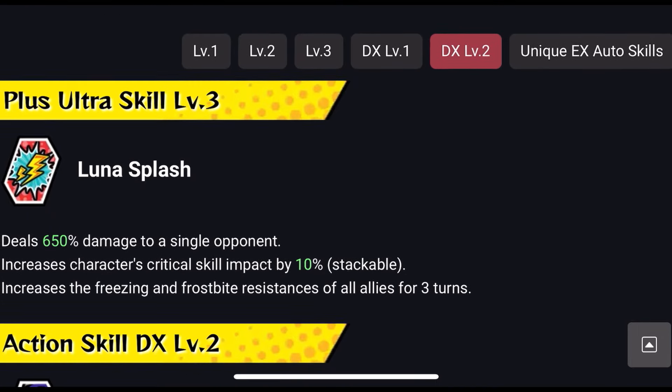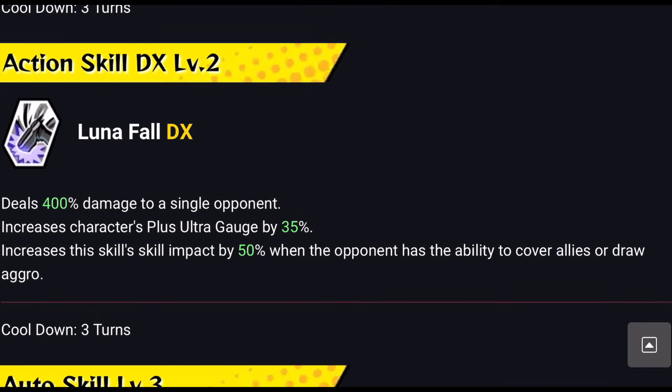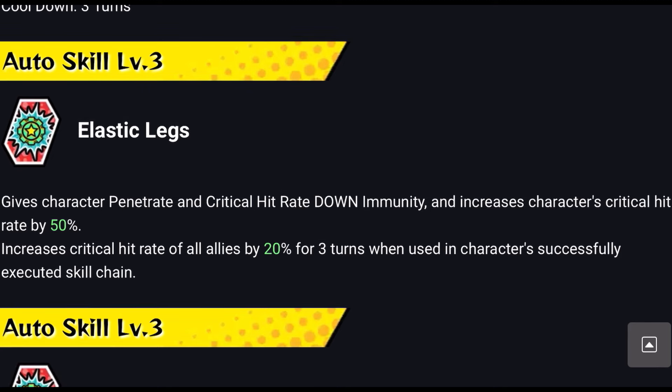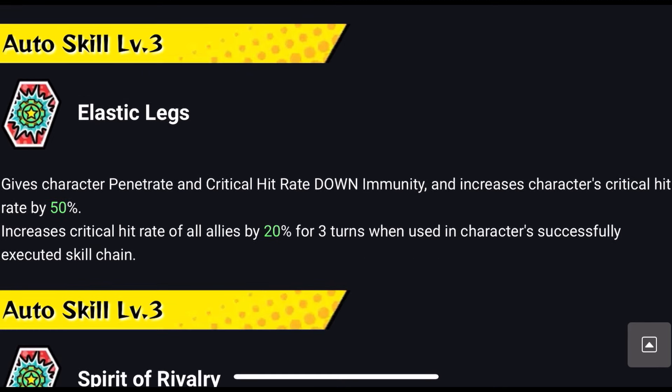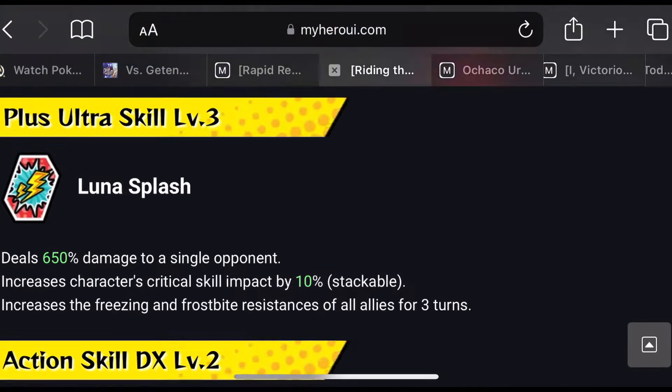Another amazing character is Miriko. Her Plus Ultra specifically increases Freezing and Frostbite resistances of all allies for 3 turns. If you have both Midoriya and Miriko, what is the struggle? She gives herself evasion, has very short cooldowns, and increases her Plus Ultra gauge — combined with Midoriya you'll be getting her Plus Ultra roughly every two turns. She also increases critical hit rate of all allies by 20% for 3 turns on any skill chain, and after initiating 2 critical attacks restores her HP by 10% relative to damage dealt, up to 5 times.